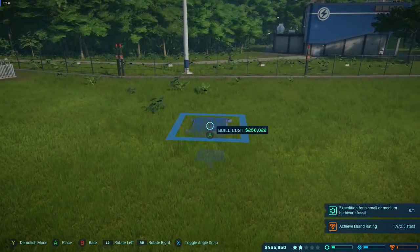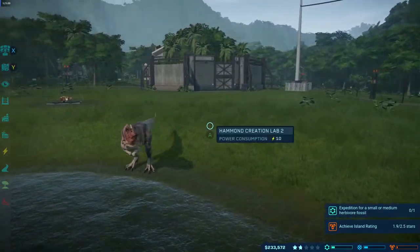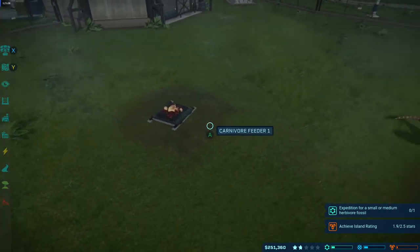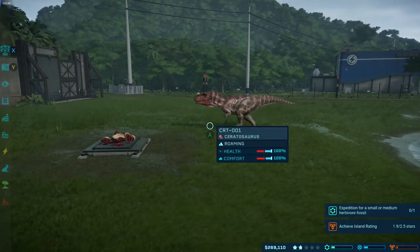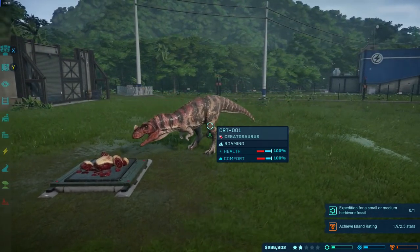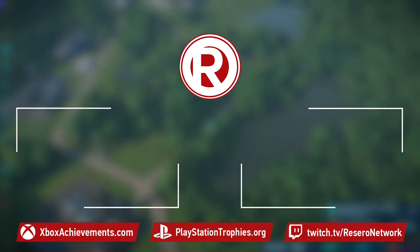Rich puts down some lovely meat for the carnivore feeder. You can put down live food like a goat, similar to Jurassic Park. Dan jokes about just feeding tourists to the carnivore — break a piece of fence off. Rich enjoyed the preview very much. Jurassic World Evolution is out on the 12th of June for Xbox One, PlayStation 4, and PC. Thanks for watching — don't forget to comment, like, and subscribe.